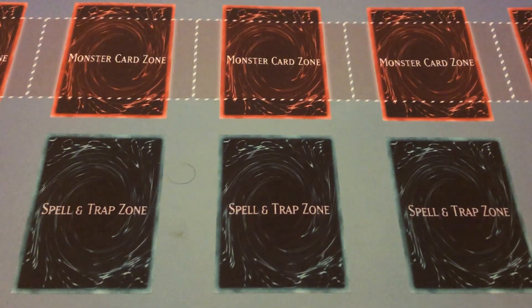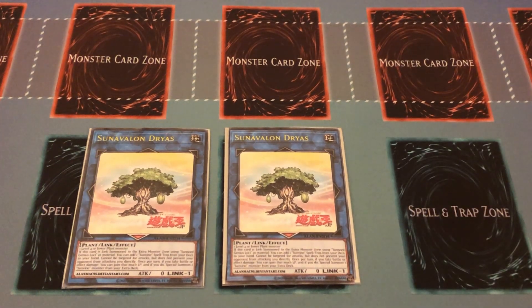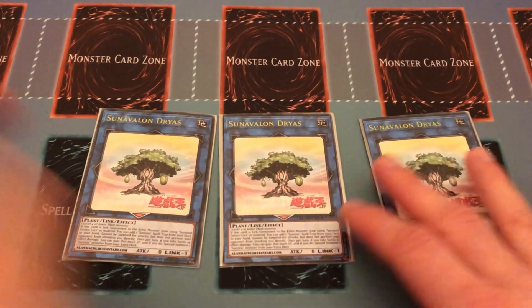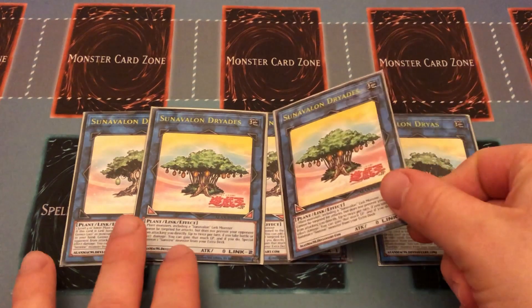Moving on to the extra deck. Starting with your link ones — three copies of Sun Avalon Dries, your link one. It requires one level four or lower plant monster, zero attack and defense. If link summoned to the extra monster zone using Sun Seed Guineas Lucky as material, you can add one Sunvine spell or trap from deck to hand. It cannot be targeted for attacks. Once per turn, if you take battle or effect damage, you gain that much LP and then special summon a Sun Vine from your extra deck. You trigger this with Trick Clown or Zephyrus.